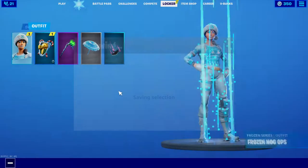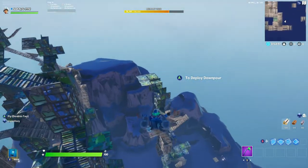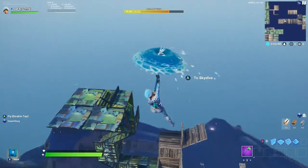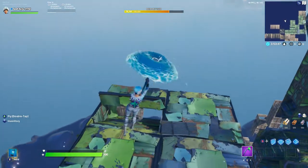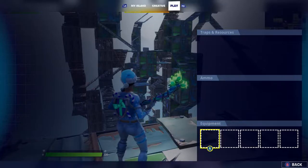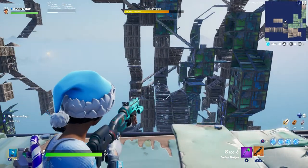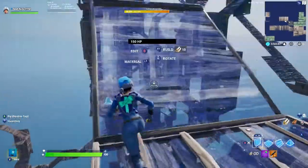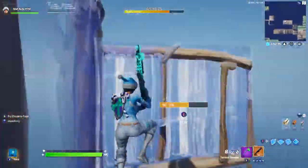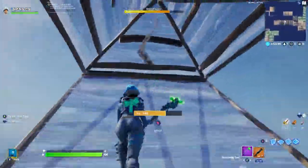So we got the Frozen Nogops. Let's get into a game real quick so I can show you guys what it looks like. Here we go with the Frozen Nogops with the Mint Elf Shield — this looks really, really nice. We have the Mint Pickaxe on as well. Let's get a weapon so we can show you guys an FOV look. It's just going to be like the regular Nogops. Not too bad. Let me know what you guys think in the comments — is it better than the original? Which one do you guys like better?